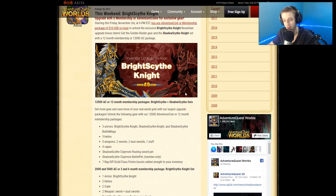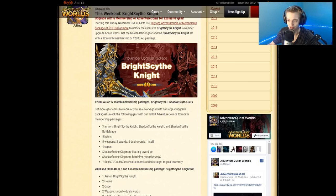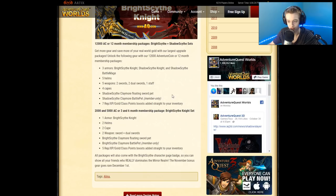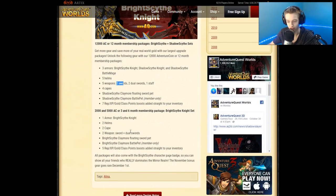I'm actually pretty excited for this — it's the upgrade package, one of the better, maybe the best upgrade package we've ever got. It's really badass and it's also animated. The weapon has two animations on it, the helmet has an animation, and it looks like both tiers are animated. The lower tier is on the left and then you've got the higher tier. It comes with a claymore, a floating sword pet, and a member-only battle pet — four capes, five weapons, two swords, and you also get a dual version of those swords. It's a really, really good upgrade package in my opinion.